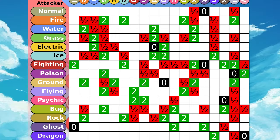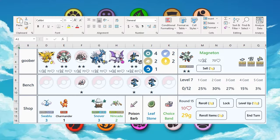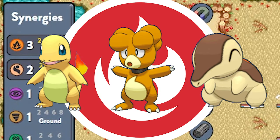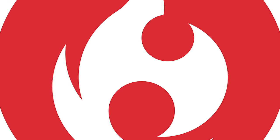This game throws out the normal type chart and uses something called Synergy. Each Pokemon has multiple types, and different Pokemon that share the same type give each other something called a Synergy Boost. There are different levels to these boosts, meaning the more Pokemon you have that share these types, the better their Synergy and the better their buffs.